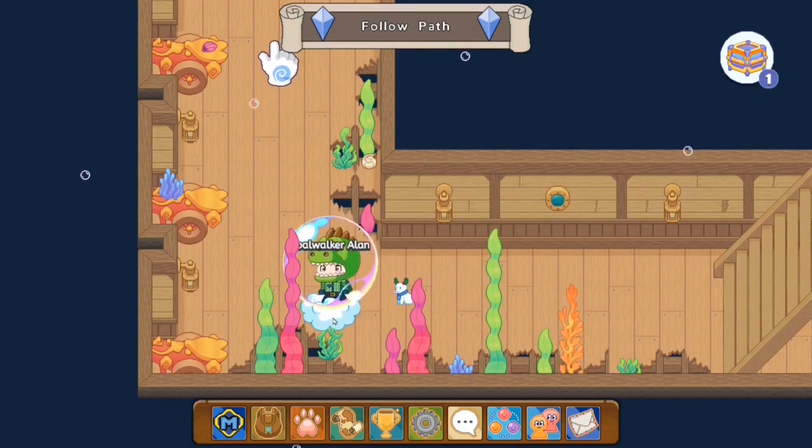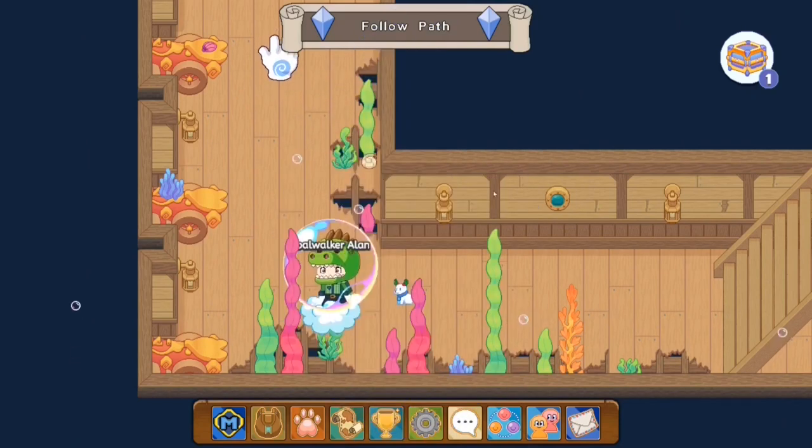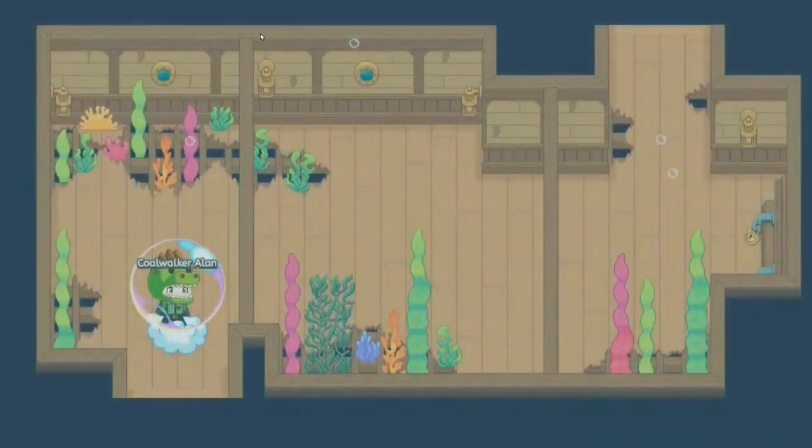What I'm gonna do is defeat the boss of Shipwreck Shore and get myself the Shipwreck Shore gem. Here's my wizard — we're underwater. Let's go find this boss and punch him straight in the face.